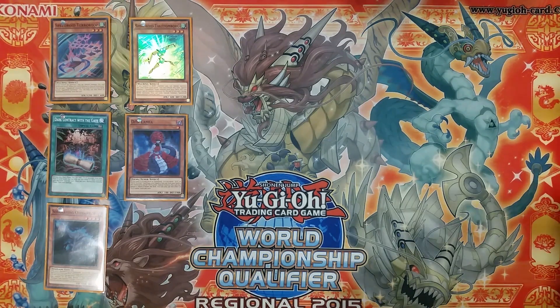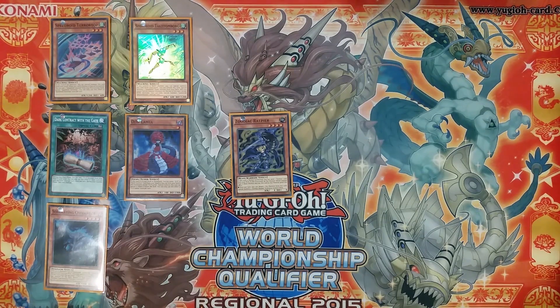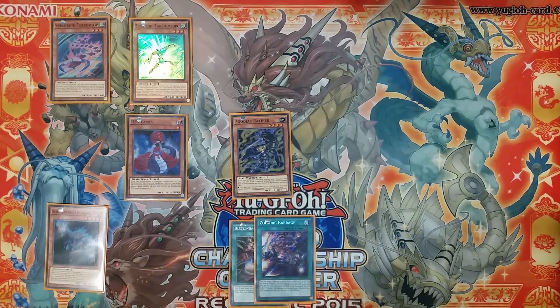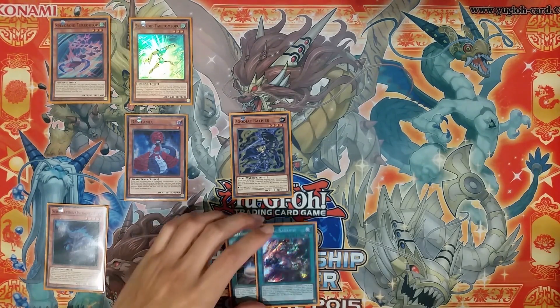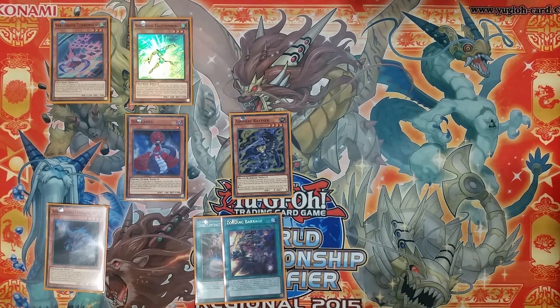So the Speedroids special summon non-tuners to the field, while Dark Contract with the Gate can special summon a level 1 tuner — that's quite a decent thing to consider, especially when you're running engines like the Zoodiac engine which are predominantly level 4. So that level 1 tuner special summon lets you summon Dinglong very easily and even let you summon Dinglong if your initial play was stopped. For example, if you opened Contract with the Gate and Zodiac Barrage, even if your normal summon gets stopped these two cards are able to make Dinglong and more.